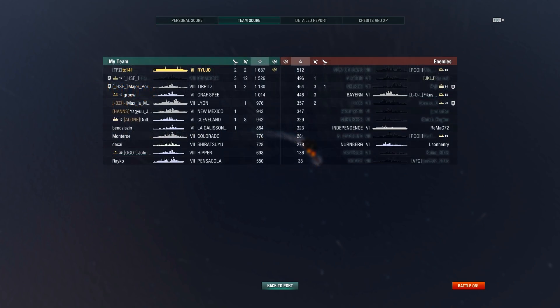Coming onto the team scores, we earned 1,687 experience. Our role was less focused on dealing with the enemy aircraft carrier, who was rather adamant to focus down the eastern side of the map. We can see from the number of aircraft shot down that our Bismarck, Tirpitz and Cleveland were providing the anti-aircraft screen against the enemy Independence. Our focus was on supporting the push from the western side - taking out the enemy destroyer first, then giving free rein to our friendly Shiratsuyu and Grass Bay to push through the centre and form a pincer movement against the enemy team.